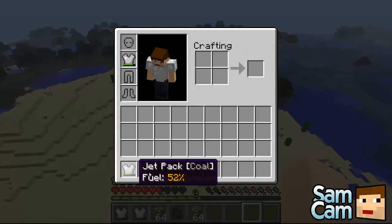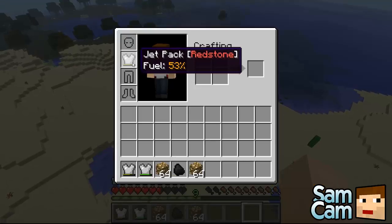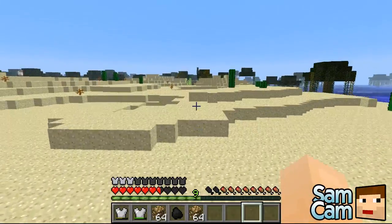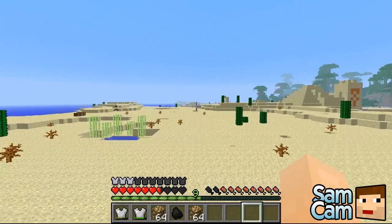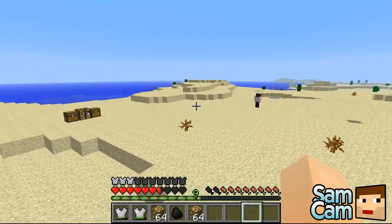So if I'm flying up here and I just switch my jetpack out mid-air, I'm okay if I put it back on quickly. But if I let go, I'll start falling. You have to be aware that you can die from fall damage if you're not careful.